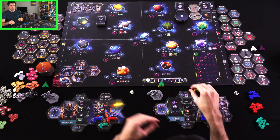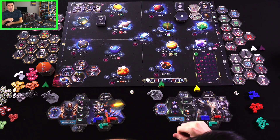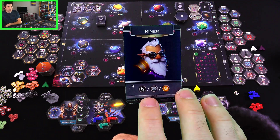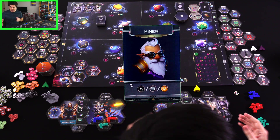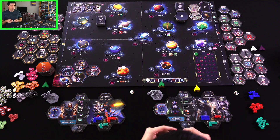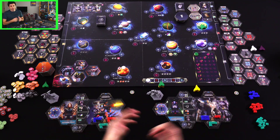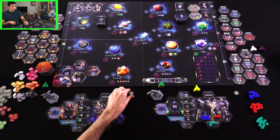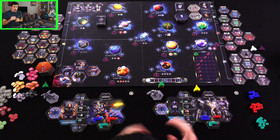What the developers told me is there are slight changes with the specialists, so I've got a little cheat sheet to the side. Basically, a lot of them have an extra cost associated. For example, the miner — if I were to get this guy, I could flip this over and get one of these resources, but I'd have to pay a credit for it, which is not too bad since credits are fairly easy to come by. Because I don't have to pay the three cost here due to my personal ability, I can get it right away.